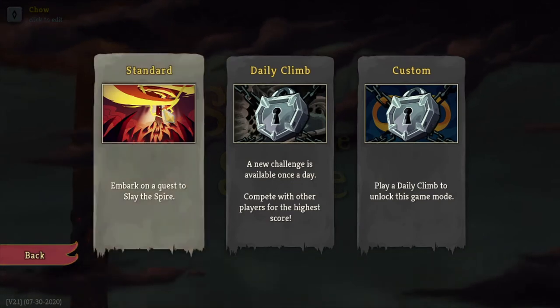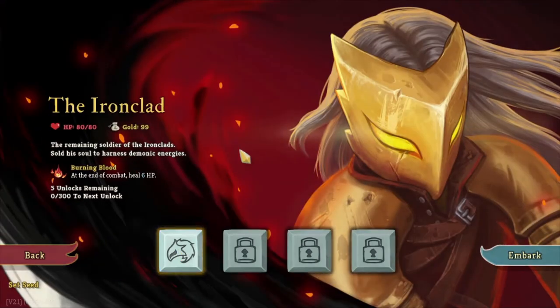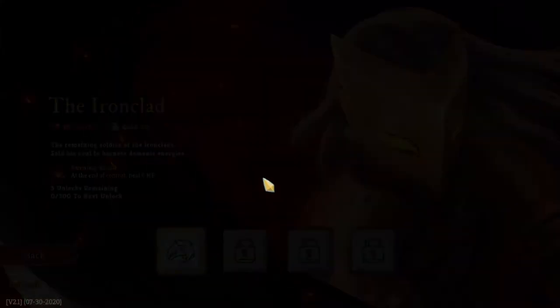Standard's the only one I have unlocked, and this is the only character I have unlocked, so I guess we'll do that. 80 HP, 99 gold - the remaining Soldier of the Ironclads. He sold his soul to harness demonic energies. Burning blood: at the end of combat, heal 6 HP. Yeah, that sounds good to me, so let's go.